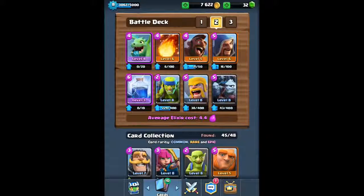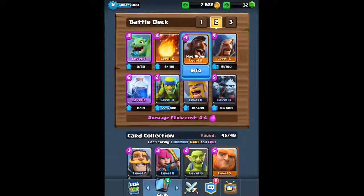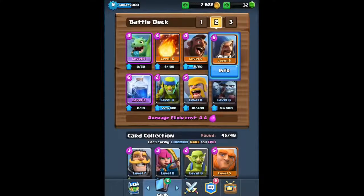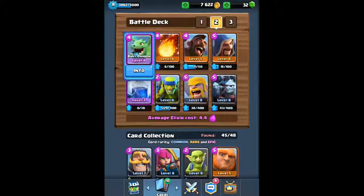Next, I'm gonna share one of the best Arena 5 decks with the Baby Dragon. You have the Baby Dragon dealing splash damage, another splash attacker in the Wizard, Fireball dealing area damage, and Lightning spell dealing area damage. Hut spammers are gonna be no problem against this deck with all these area damaging cards. If you don't have the Lightning spell, you can use the Freeze spell. The Hog Rider is obviously an excellent combination with the Minion Horde, Baby Dragon, and Wizard.